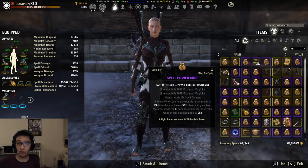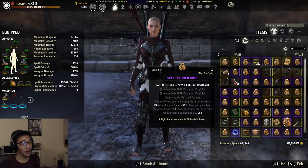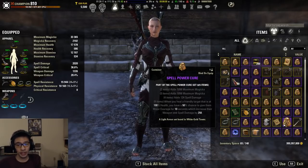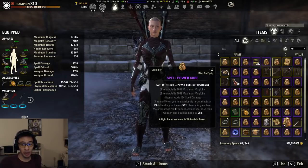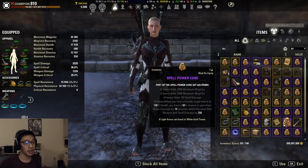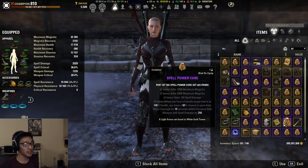The other thing with Spell Power Cure is that you need to basically overheal — it only activates on somebody at full health, and there's a 50% chance it will not proc. In most instances it'll proc when you want it to, but you can't just cast a healing ability and automatically give six people Major Courage. You need to make sure they're at full health first, maybe using Mutagen or Healing Springs, so Spell Power Cure is reliant on your ability to heal people and is capped at six.